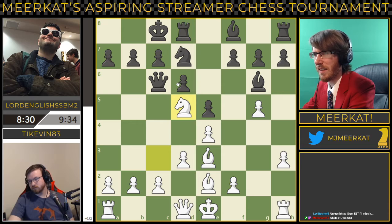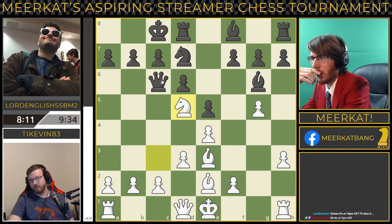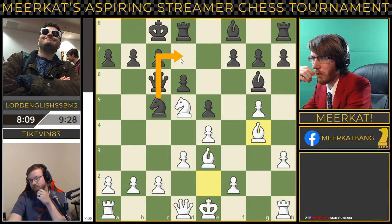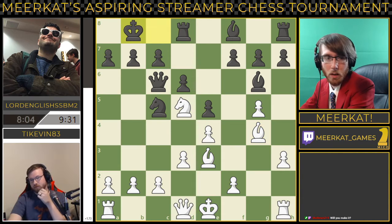This is a tough position. It's a tough question as to what you do here if you're black. You could bring the queen here and put him in check — that's probably going to just force the knight back here. The king could also move back to b8, which I think is probably the best move here. And he does make that king move.